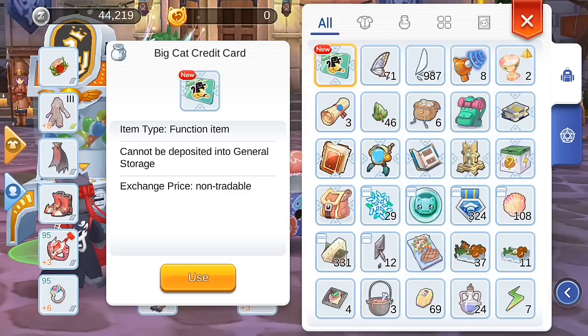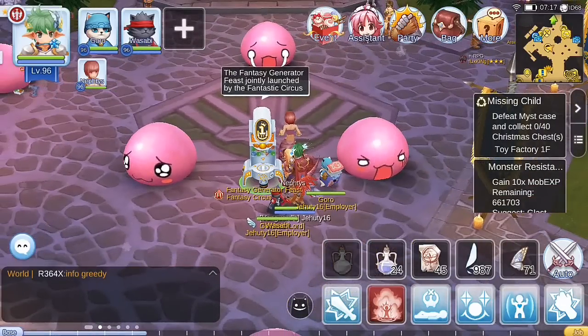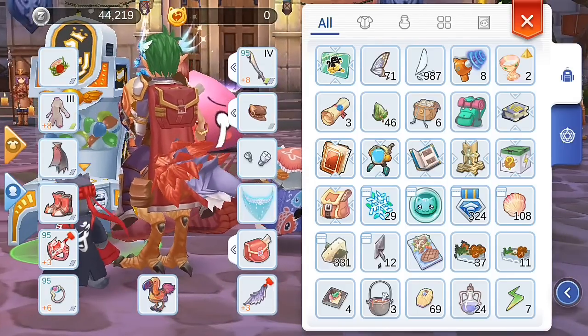More than three rolls and you'll just waste money. I'd like to try making a daily video to see if two draws a day is really effective. Also, there's a note here saying 10 times more chances to draw limited items — I think this refers to the limited-time showcase running until January 24th, where you have 10 times the chance of getting the High Heaven Blessings gacha items.